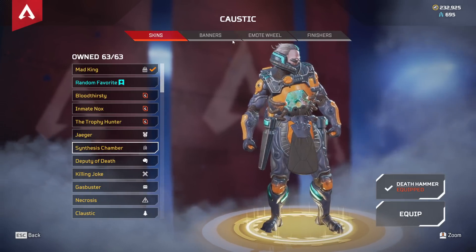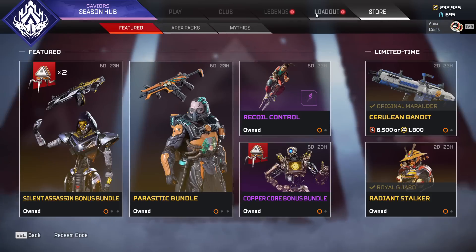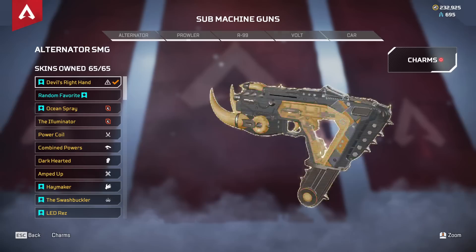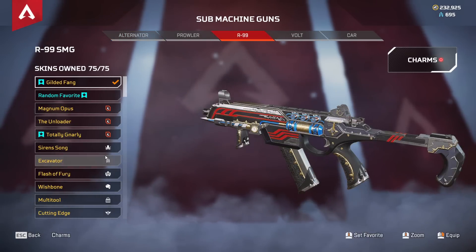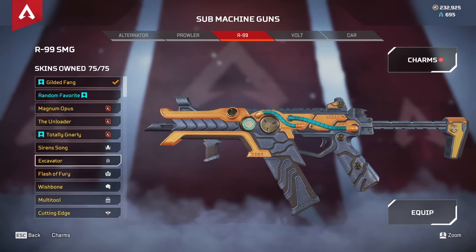Recently, the price for this was actually reduced. These can be crafted — you don't have to buy them from the store at all. So if you have the crafting metals, you can get them for 1,200 crafting now, and not the 2,400 that they were originally when they were released. So just a quick heads up there.